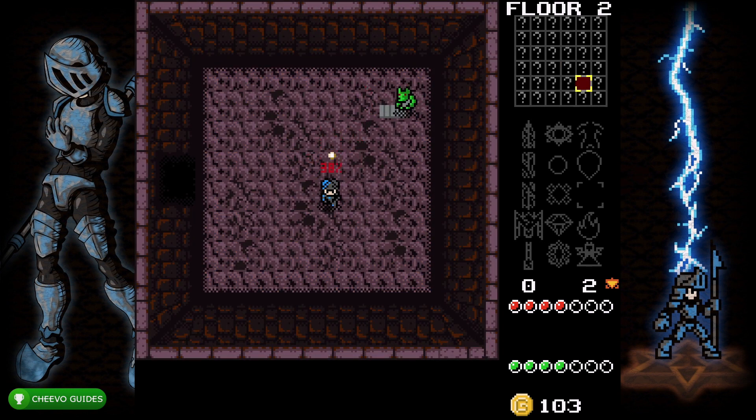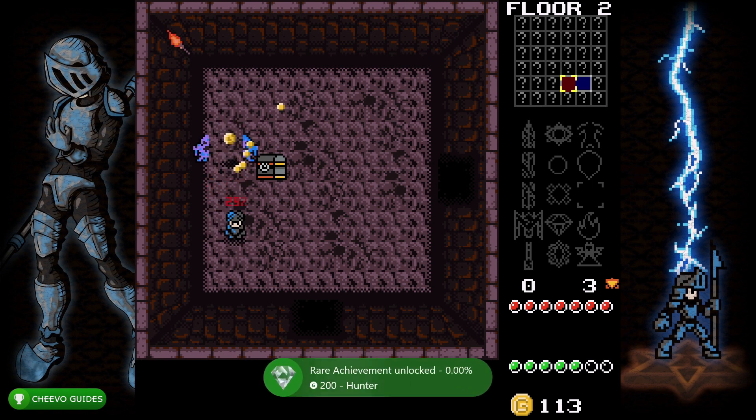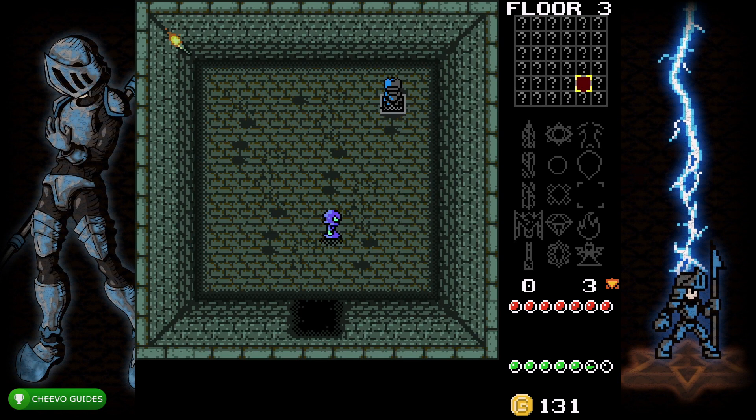You just need to kill the enemies with your attack. If you select the Guardsman — the character that looks like the knight — this character has a projectile, a grappling hook of sorts, and it makes it really easy to kill enemies from a distance. Make your way through a couple of rooms, clear out all the enemies, and eventually you're going to get the Hunter achievement worth 200 gamerscore for killing 10 enemies.